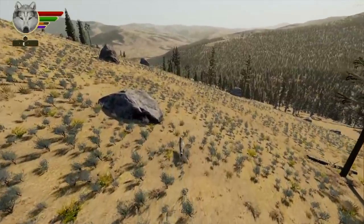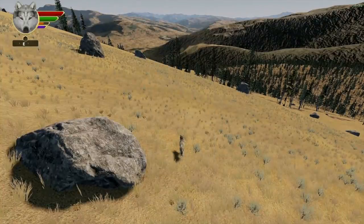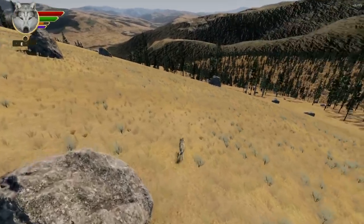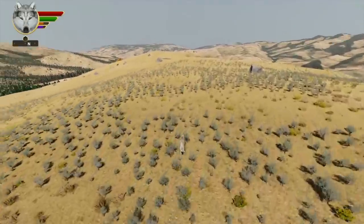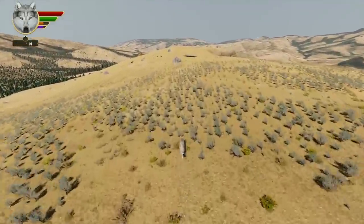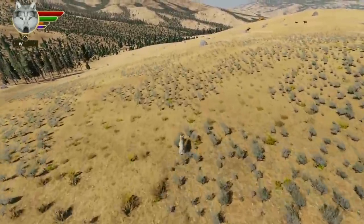So now, whether you're running on basic or enhanced graphics, you get a boulder and you get a boulder and you get a boulder — everybody gets a boulder! And not only that, but the boulders are visible much farther away. They don't pop into view just at 50 or 150 meters away, so that looks much better. You can really see the boulders strewn across the landscape.